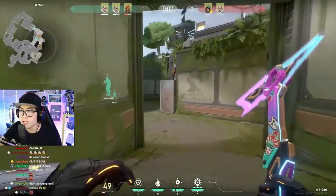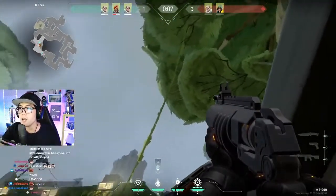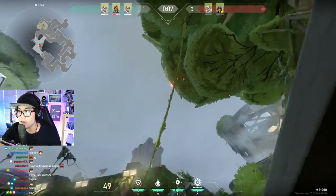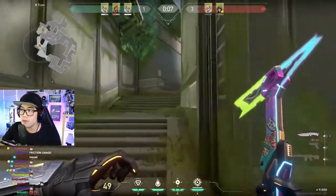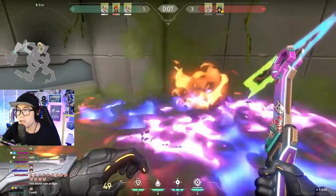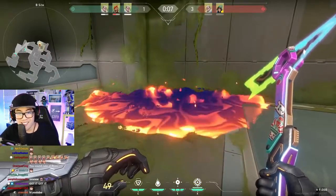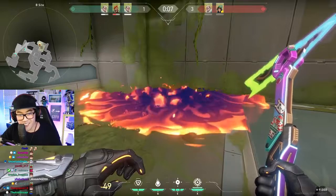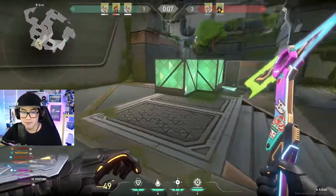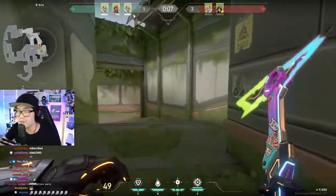Then you're gonna run over here and watch for the flank in case they take the ropes. You come to this corner, aim up where the vine meets the tree line, and aim right above it. That way when somebody goes to defuse the bomb, it hits the stairs and they'll be dead. Thanks for tuning in — make sure you subscribe and hit the notification button. That's my friend's star lineup, see you guys later!